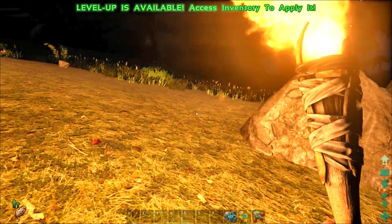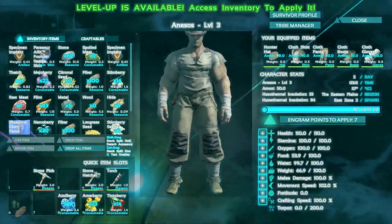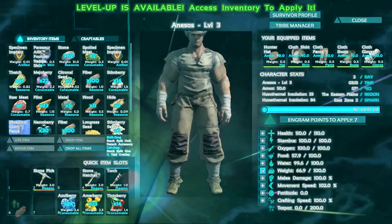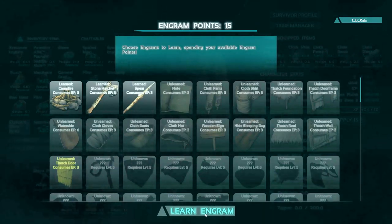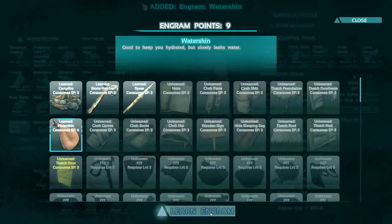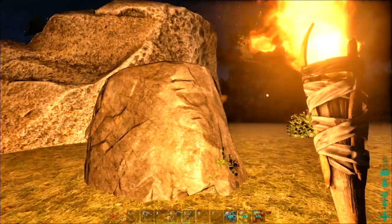Just got a level up — let's see what we can do here. I want more weight. Right now I'm at 67 out of 100, so let's up that. I'll get an extra 10. I'm now level 4, so I still can't get my slingshot, but I am getting some engram points so I'm just going to hold on to them for now. Probably going to get the water skin real soon. Yeah, let's just get that and then next time I'll get the slingshot. Then we can work on really taming my dino.